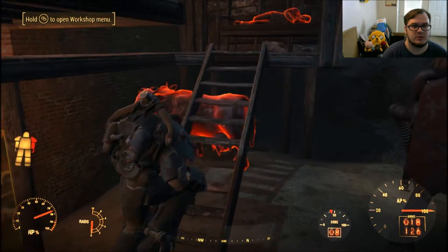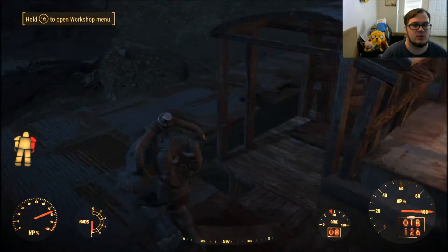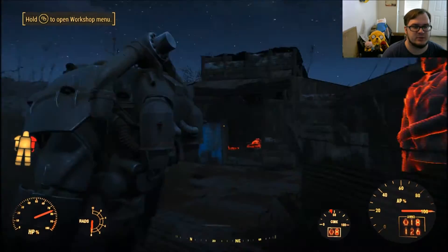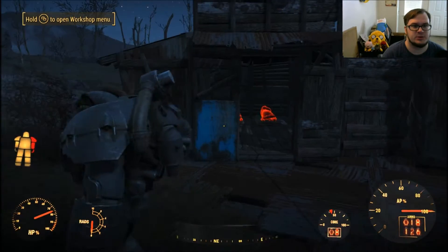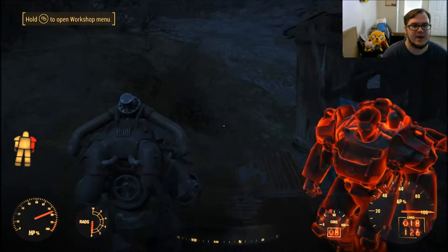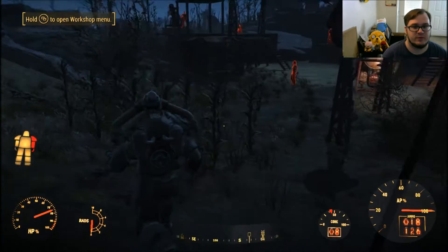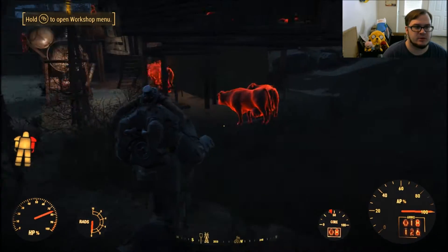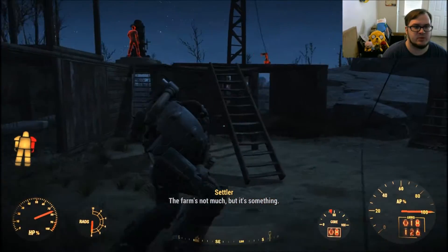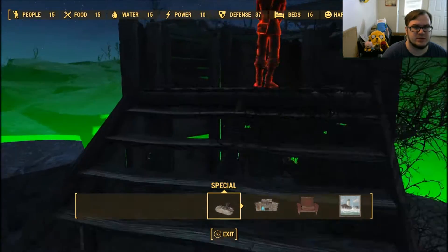I made this area — well, this was already here, but I added all this so they walk around. Just in case anything comes from over here. There's a light over there I'd never noticed before. I added two small wooden shacks for people to sleep. There's another guard posted up. This area could probably be cultivated a little bit more — very small farm. The brahmin hang out underneath here. Very small settlement, very impactful — 37 defense. They're happy.